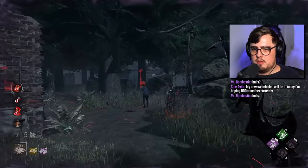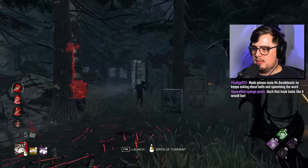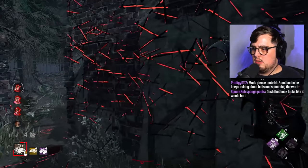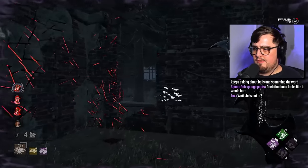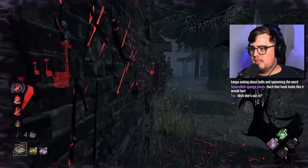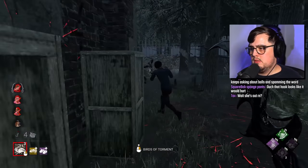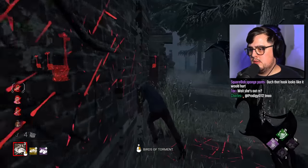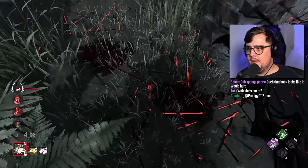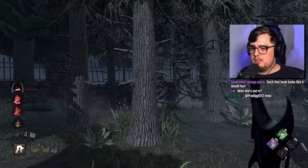Quentin's doing a really good job of dodging — holding that W key as much as he can. There's a hit, and finally onto him. If he vaults, he can't repel, remember. Since we know that, we just assume that he is going to vault. And if he doesn't, we just W-key him and catch him eventually. That's just a little bit of game knowledge that we can use to outplay him.